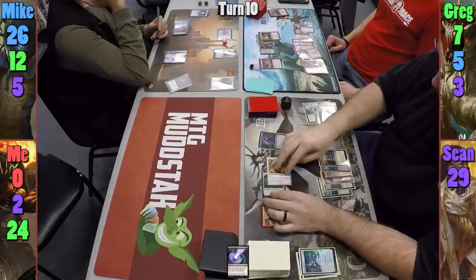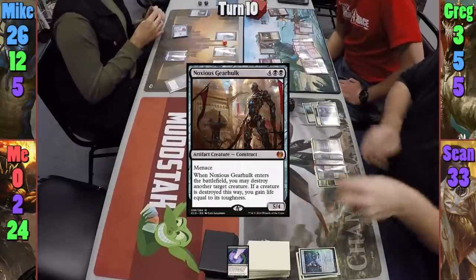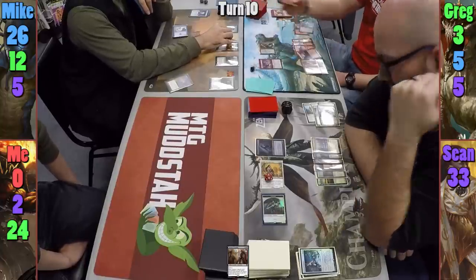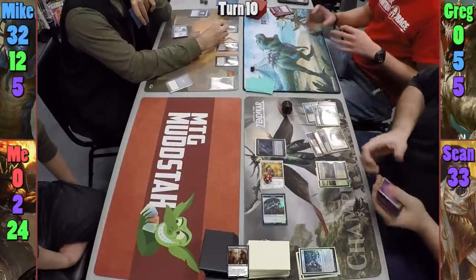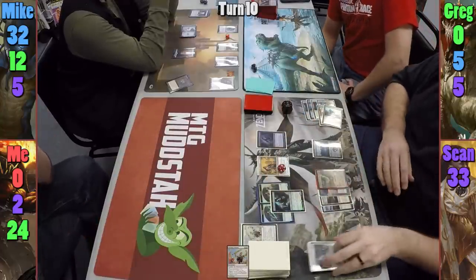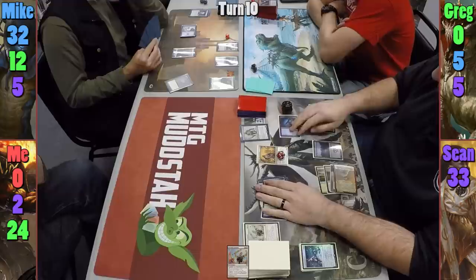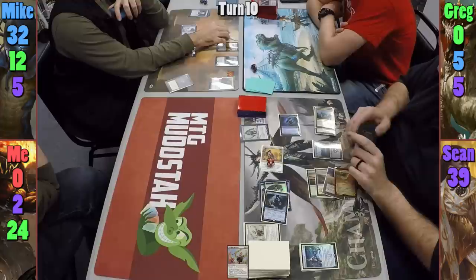Moving to combat, Sean swings Elenda and a token at Greg for four, gaining four life after Greg declares no blocks. Mike casts a Noxious Gearhulk targeting Sean's stolen Utvara Hellkite, gaining six life; Elenda gets a counter when it dies. Mike swings three zombie tokens at Greg, who chumps one with his Druid, giving Elenda another counter, before Greg is taken out of the game. Sean makes a Vampire token with Ixalan's Binding, then casts Marshall's Anthem kicking it once, bringing back Asylum Visitor. Sean taps five vampires to use Captivating Vampire's ability, permanently stealing Mike's Grave Titan and making it a Vampire Giant. Sean swings Elenda at Mike, who chumps with a zombie token; Sean gains six and Elenda gets another counter.